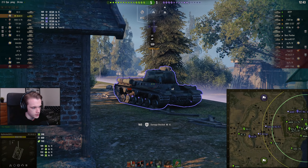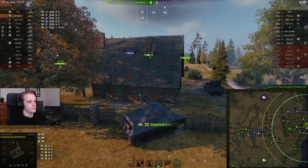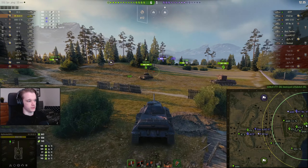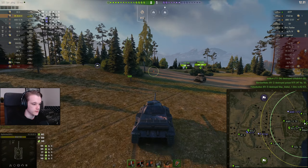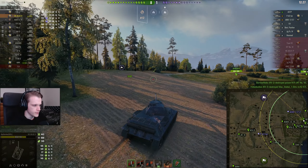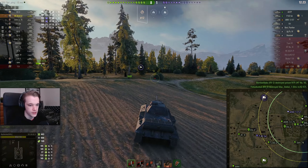There we go — we get lovely assistance damage as well. And we just put one more into his lower plate. Very, very cool, I'm loving this. We should have just fired APCR really if we actually wanted to pen him. Unfortunately, it is a turbo game, so there's nothing we can really do.